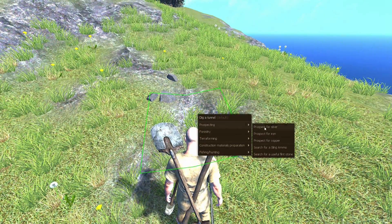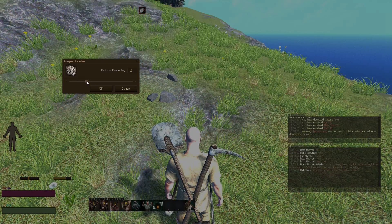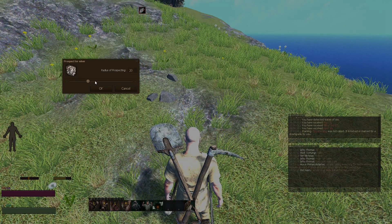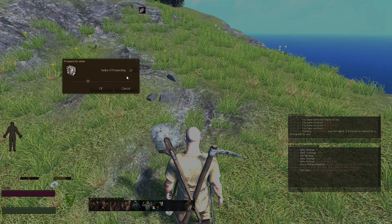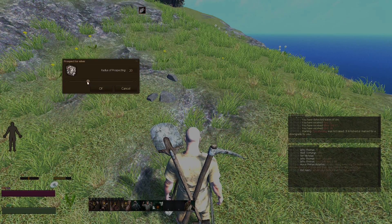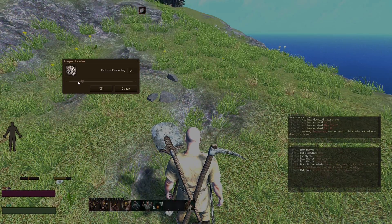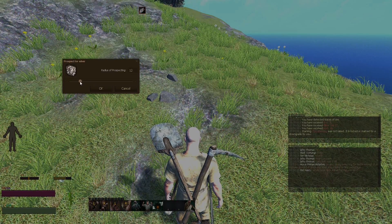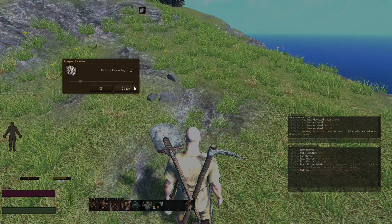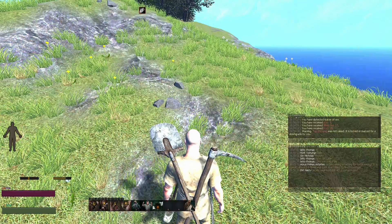Just to highlight that in case it doesn't make sense: when you're prospecting for ore, you want to use the slider bar to ping for ore within the grid radius around you. Each one of these numbers is a grid. It will tell you traces of ore are detected. You want to slide it down until they're no longer detected and find that sweet spot, then move, relocate, and re-ping with your prospecting tool. There you go — there you have it. That's how you find ore.